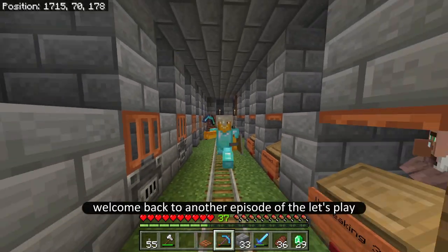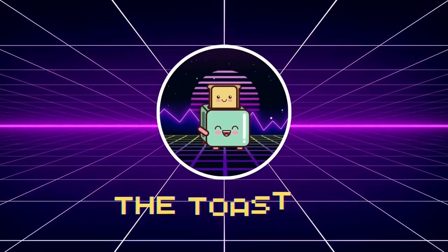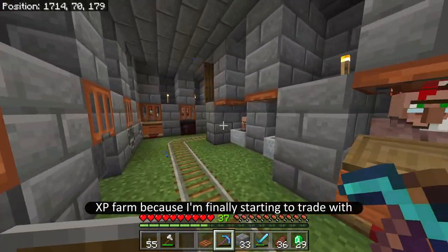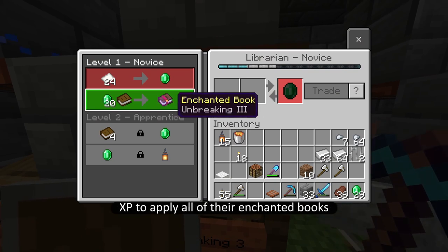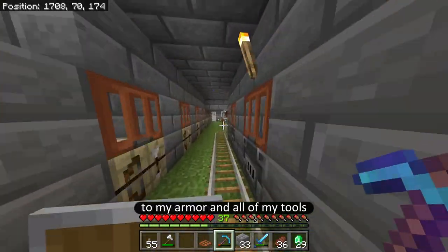How's it going everybody? Welcome back to another episode of the Let's Play. They call me the toaster. Today what we are going to be doing is starting an XP farm because I'm finally starting to trade with the librarian villagers and I'm going to need a ton of XP to apply all of their enchanted books to my armor and all of my tools.